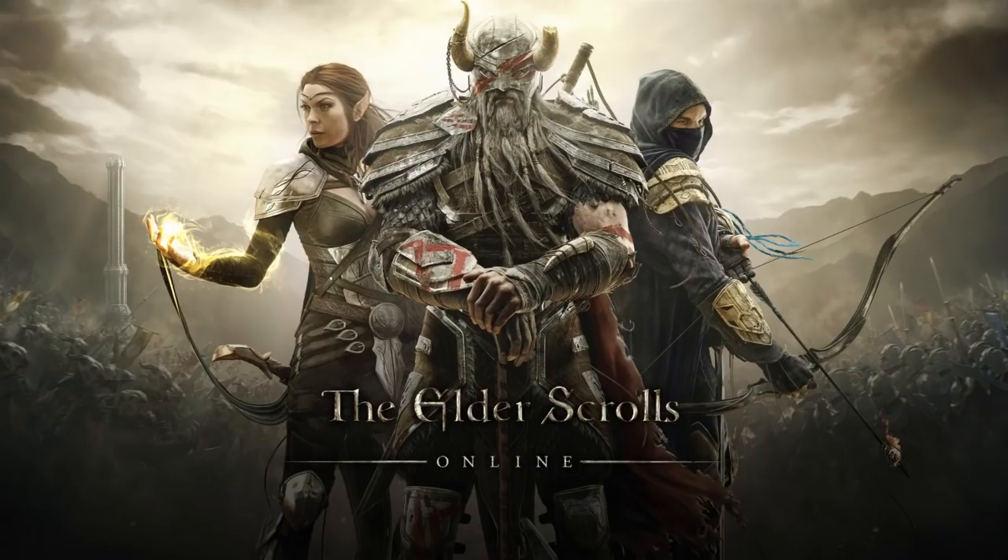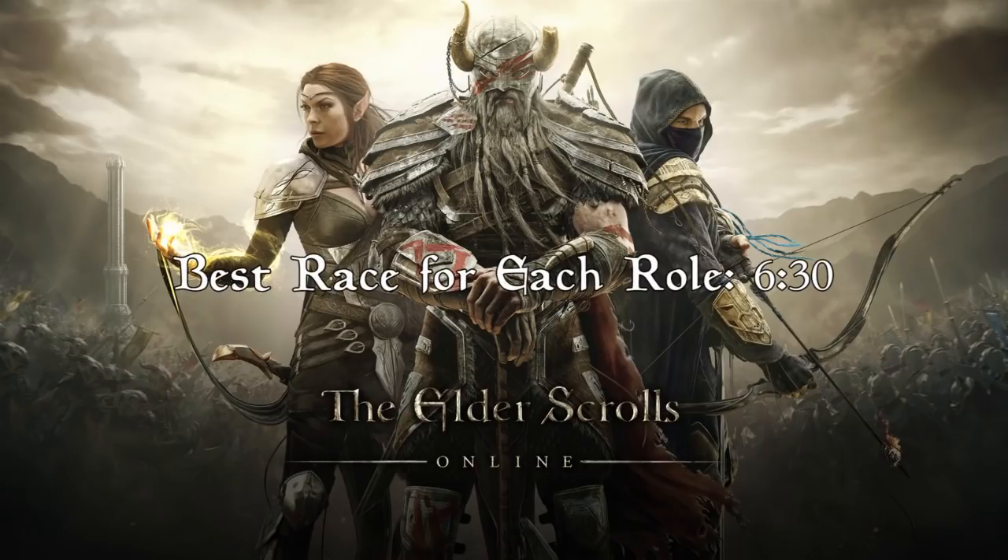Displayed on the top of the screen right now is the timestamp you want to skip to if you do not want to know the racial basics. I'm going to go over the racial basics first for those who want to know them, but if you already know them and just want to know what you should be playing, you can skip to that time and completely bypass all of this.